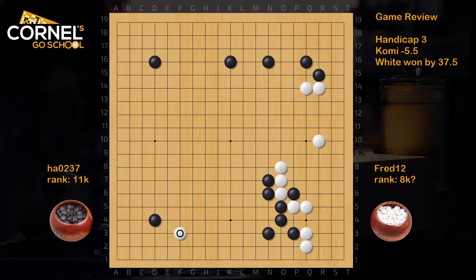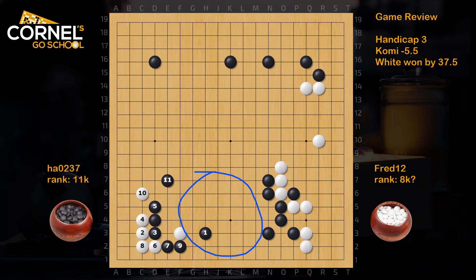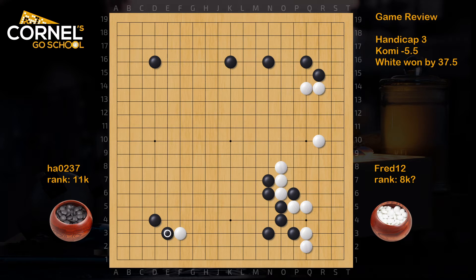Black kicks again. Actually here black can consider a pincer like H3 or J4, in order to work with his wall on the lower right. When black plays a pincer like this and white goes in the corner, we have this basic joseki - a nice moyo coming up on the bottom for black. With a kick, white will just make another base, and this base is facing the wall, which is excellent for white. Now this wall is completely meaningless - all the influence is neutralized by the K3 group.